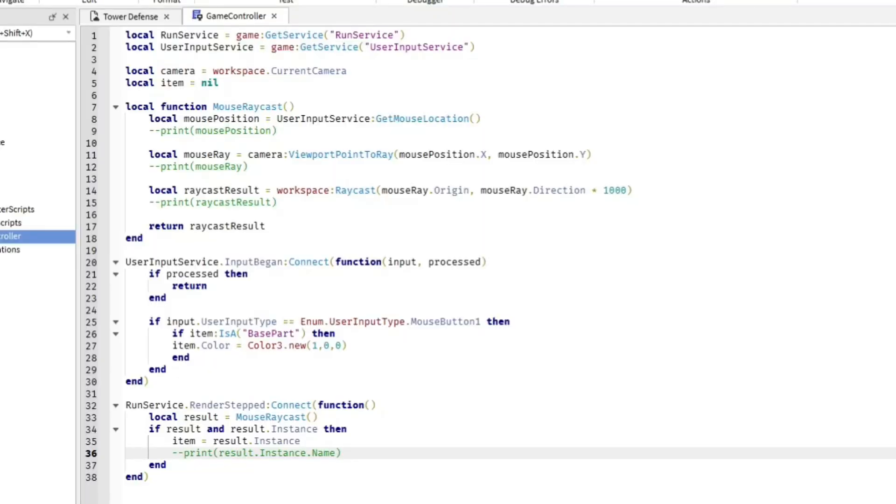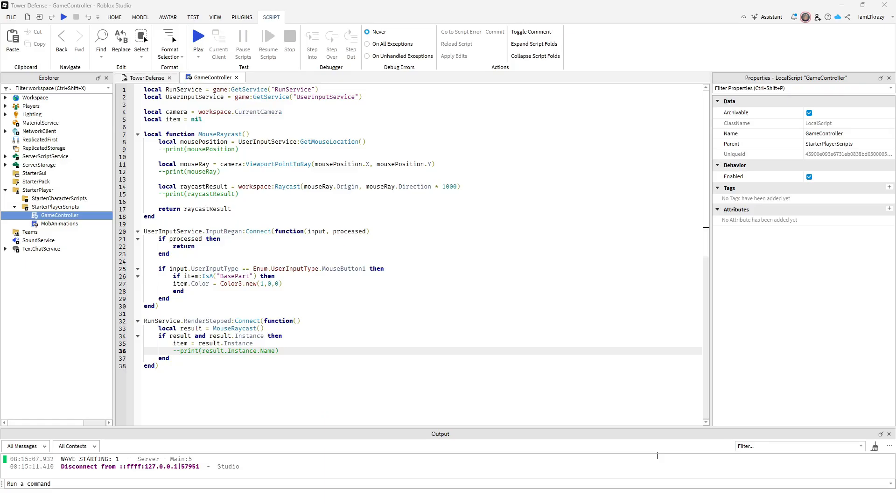We've finished episode five of GnomeCodes' tutorial — big shoutout to him. Here's the final code for the game controller. We have some print statements commented out; in his video he deleted them but I'll keep them just in case we need them in the future. You never know.